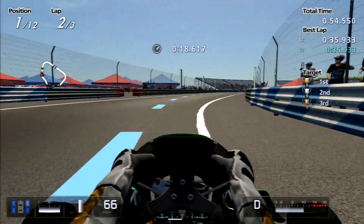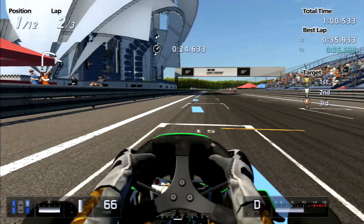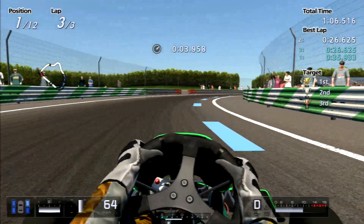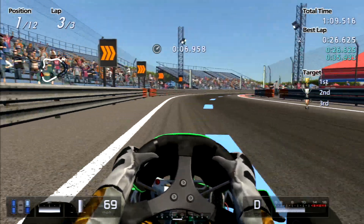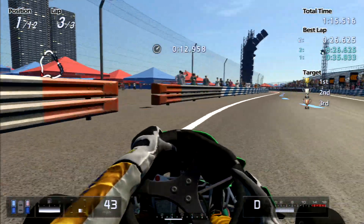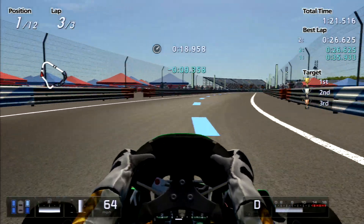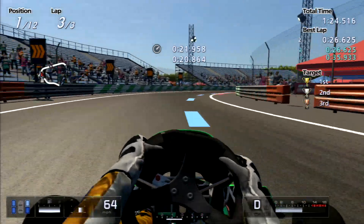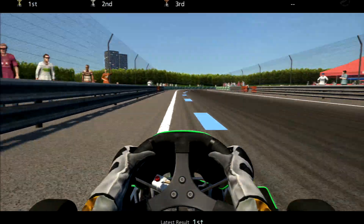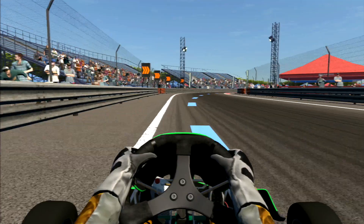If you try and brake mid-corner you're just going to end up meeting the rear end of the kart as it tries to chase the front end. That's something to get used to, but on the whole these are relatively simple events — made simpler by the fact that the AI are absolutely naff at them and incredibly easy to beat. So even if you bin it into a wall, it's perfectly easy to catch back up to them.